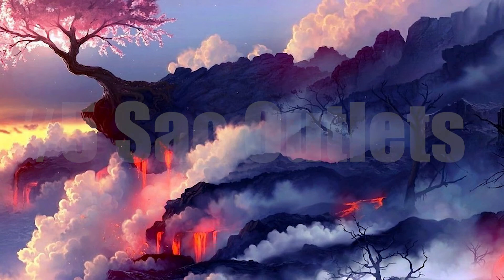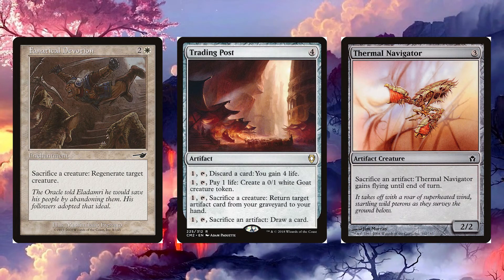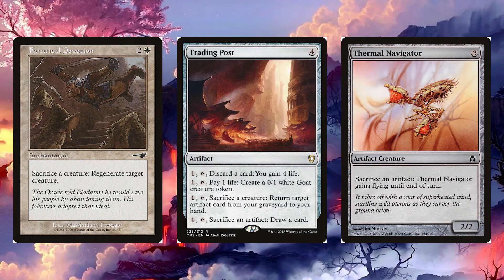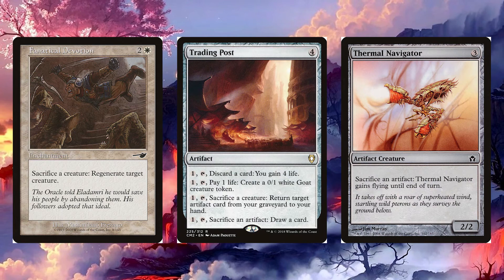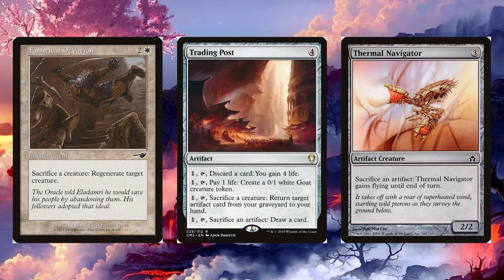For our last category, number five: sac outlets. First is Fanatical Devotion for two and a white — it's an enchantment that says sacrifice a creature: regenerate target creature. Next we have Trading Post, which is a classic, for four colorless — it's an artifact with four options. The first: pay one, tap, discard a card — you gain four life.